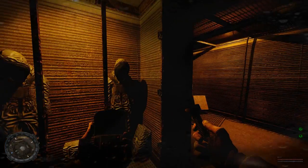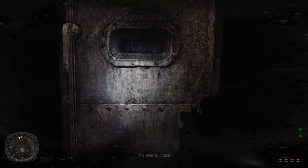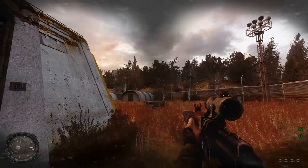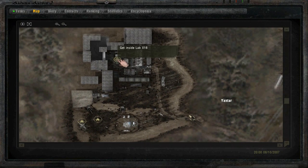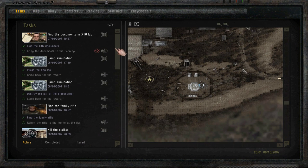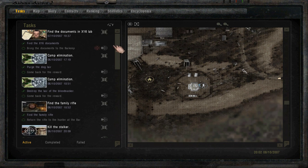Now it's actually really dark indoors. So let's actually go. It still says to get inside lab X-16, but I don't have any quests for that at all. I do have the one where I'm supposed to bring the documents to Barkeep.